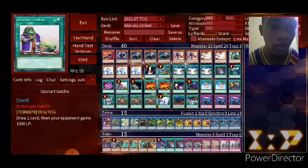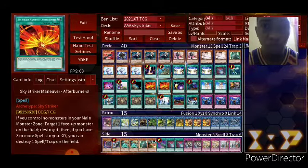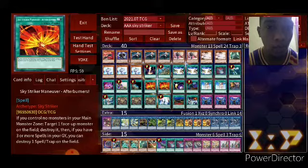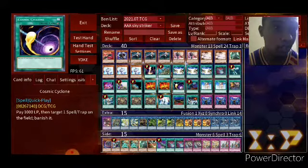One Upstart Goblin — draw one card, basically. One Terraforming — search for the Field Spell. One Sky Striker Maneuver Afterburners, very good card. Two Amen — two Afterburners. One Cosmic Cyclone — we know what that does. Back row removal is great, and it's a Quick Play, so you can chain to cards.